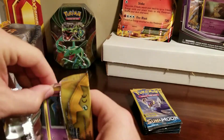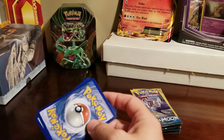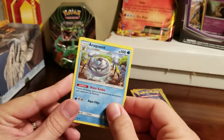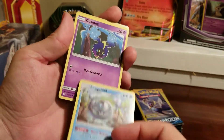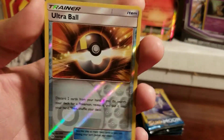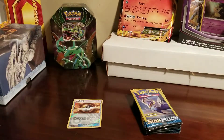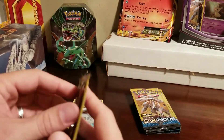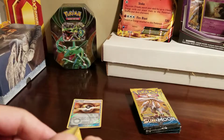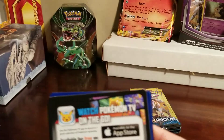I can't think of anything for y'all to comment below on right now. Let's just open these. I like to put the middle card at the back since it might be good. We got an Araquanid, a Cosmog, and a reverse Ultra Ball — not the secret rare Ultra Ball of course, but still cool. I like that reverse Ultra Ball. These are not code cards by the way, but y'all know that.